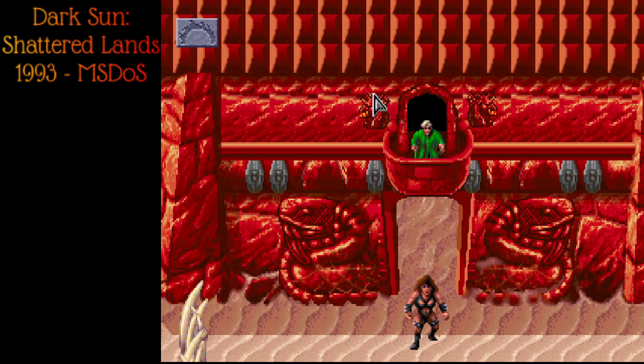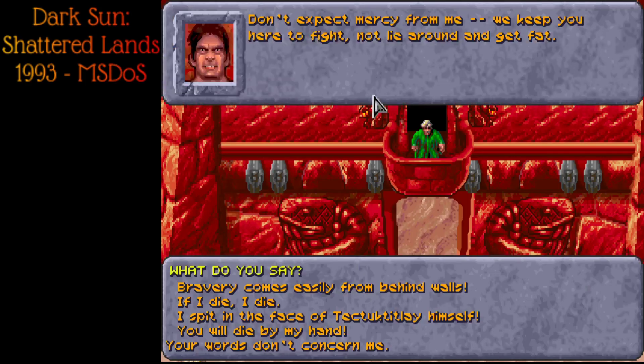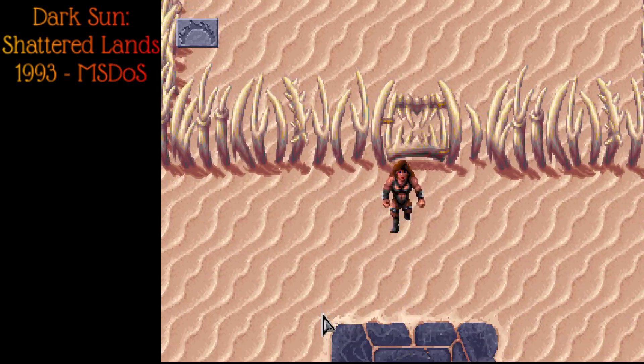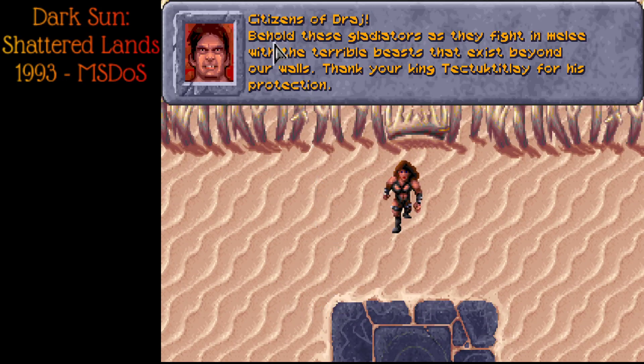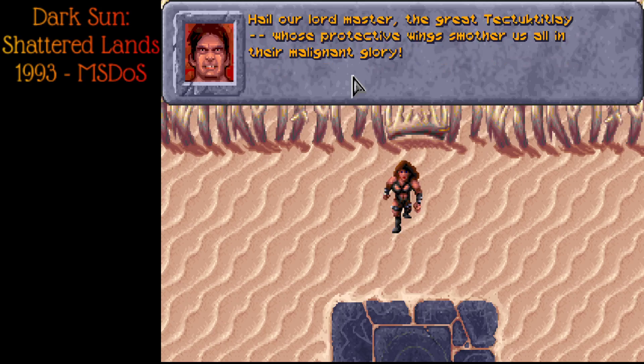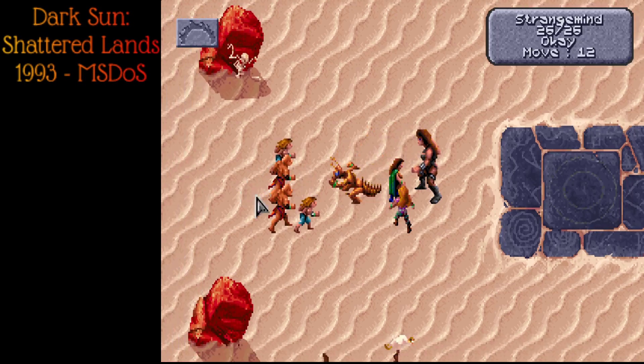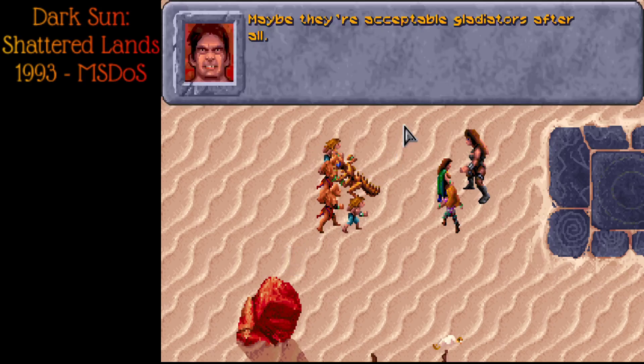We try talking to the announcer — 'Don't expect mercy from me, we keep you here to fight not lie around and get fat.' 'If I die, I die — a convenient philosophy for a gladiator, I approve.' We have some water we can give to that guy if he's still alive. The announcer hypes up the crowd: 'Citizens of Draj, behold these gladiators as they fight with the terrible beasts beyond our walls! Hail our lord master — whose protective wings smother us all in malignant glory!' This fight looks easy compared to last time.